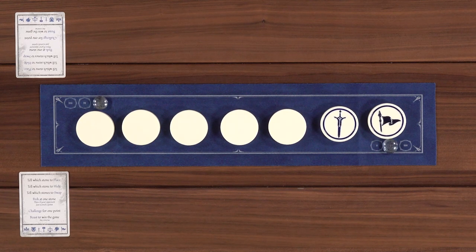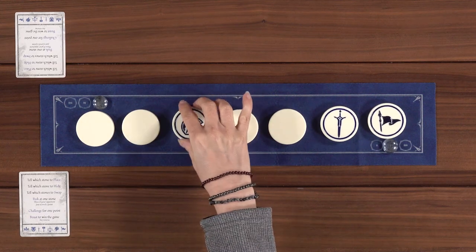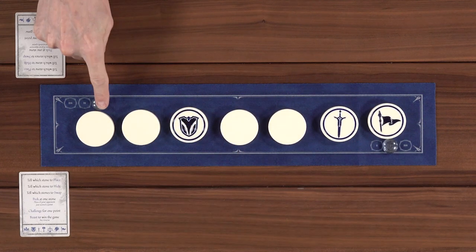Lincoln challenges Nikki: 'What's this one?' Nikki struggles: 'My brain does not retain new information. I'm pretty lost. Did I swap that? I think it's a scale?' Lincoln: 'No.' Nikki: 'It's the shield?' Lincoln: 'Take a point.' Lincoln gets the point.